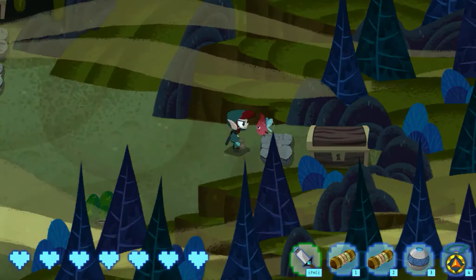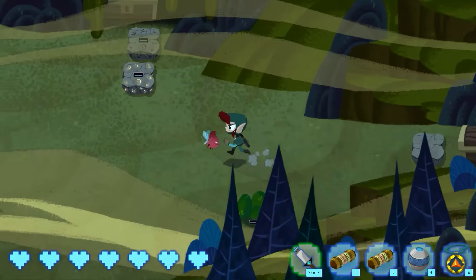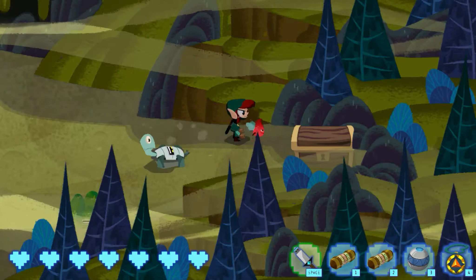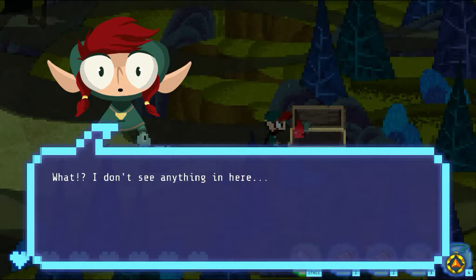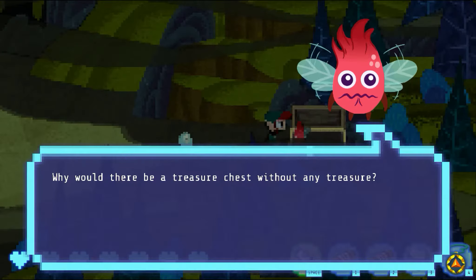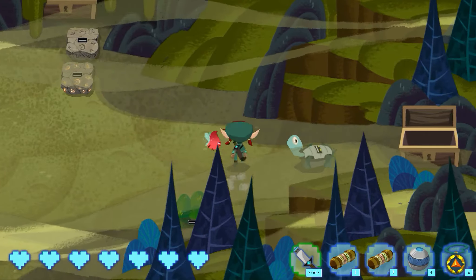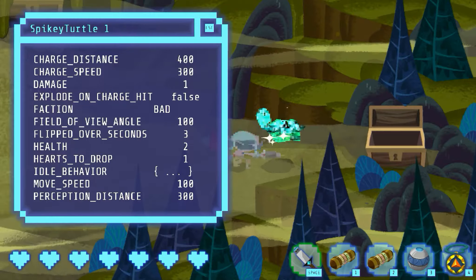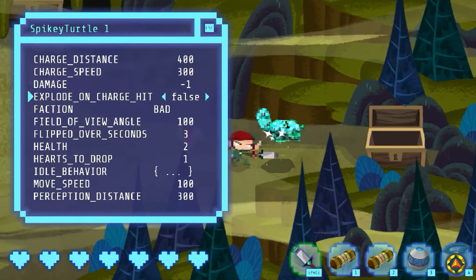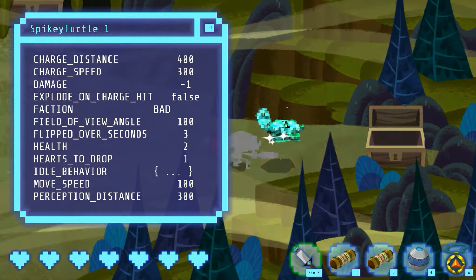So what do you do when you've got a stone blocking a chest that you can't hack or push? You've been trained at these guys. You can also do things like negative damage when they hit you so that they heal you, they can explode, or you can make them good — in which case they'll never flip over and you won't be able to do anything to them.